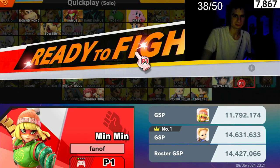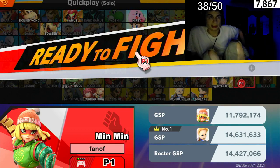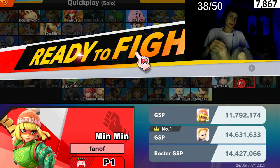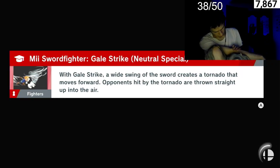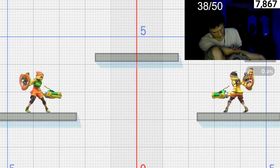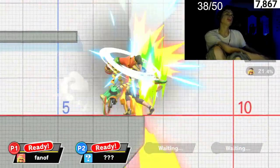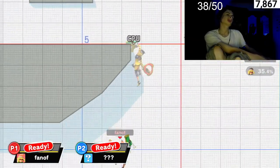Welcome guys to another video on trying to get a win with every character online. Last episode was Hero, but we already made episodes with Banjo, Terry, and Byleth. Next we have Min Min. I'm super excited to try to win with Min Min but I have no idea how to use her. Hey, we can try — if we seem like we know how to use Min Min, we can get a win with Min Min.